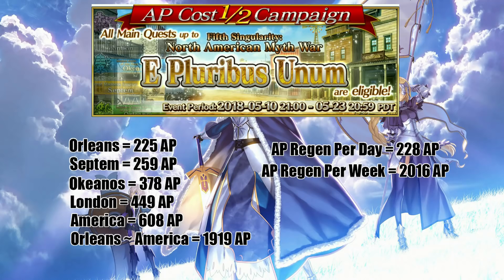A lot of the story can easily be cleared if you have a whale friend on your friends list. A lot of people have been saying they only have one four-star and their team is terrible — take some time, do the daily XP quests, level up your servants, and try to rely on your friends list for the damage you need to clear the singularities. You may run into some issues around America because you will want to have some higher-leveled servants, but you do have some time.